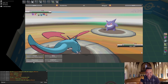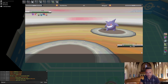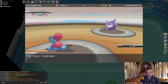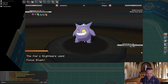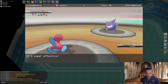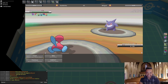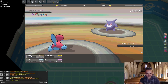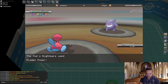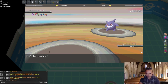Now Gengar comes in — this is the scary part. I could Focus Blast here but I'm gonna bring in Porygon2 — maybe we can Cursed Body his Focus Blast and get a free Tyranitar. We don't get it unfortunately. Reuniclus should still be able to take most of his team, so not too worried. Porygon2 would have still been nice against Salamence, but now I'm gonna bring in Tyranitar.